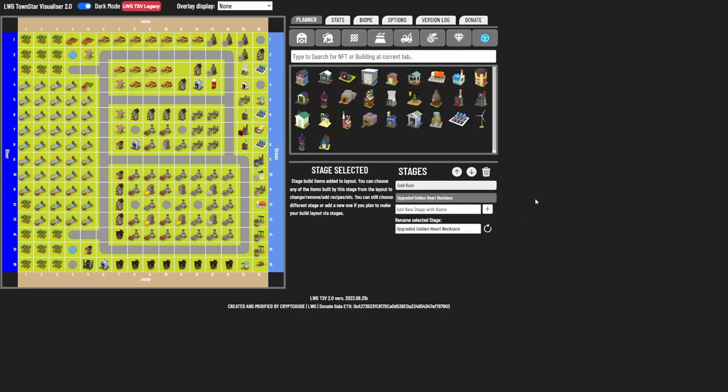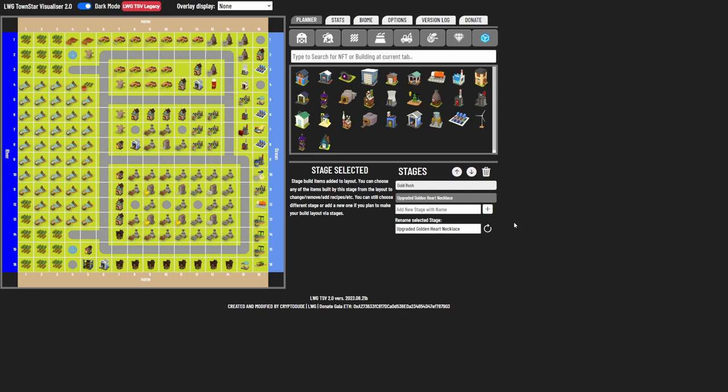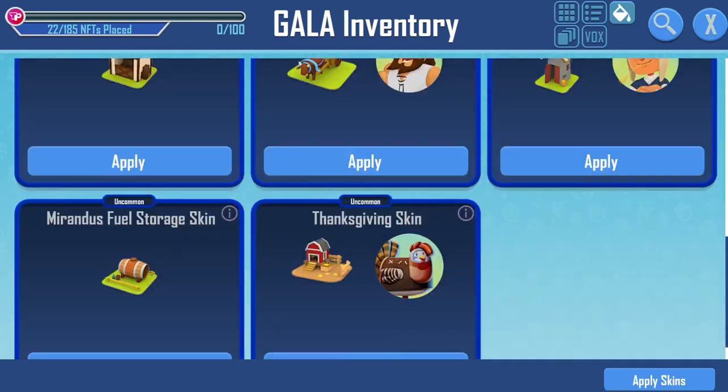You can find the file for this on my Discord server — an invite link is in the description of this video. The file comes with two stages: the first stage shows the finished design of the gold rush that I shared, and the second stage shows off this upgraded golden heart necklace build. No NFTs are required to achieve this production rate.